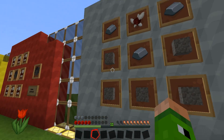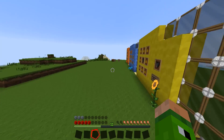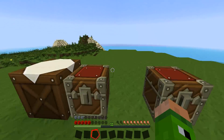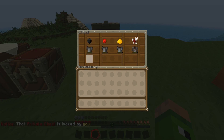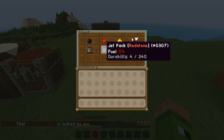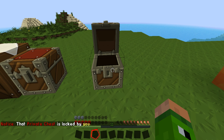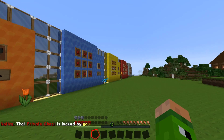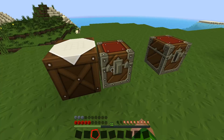I'll now fly over to this chest here. Inside this chest I have each individual jetpack — coal, redstone, glowstone, and solar. I'm going to make the glowstone one for this video.